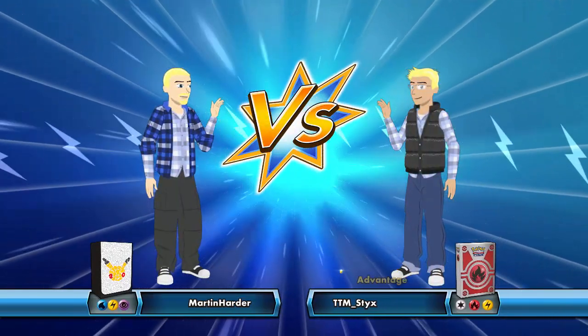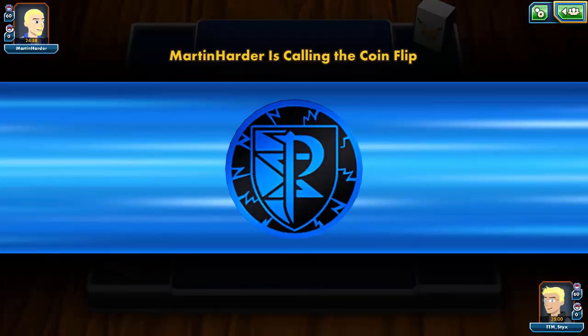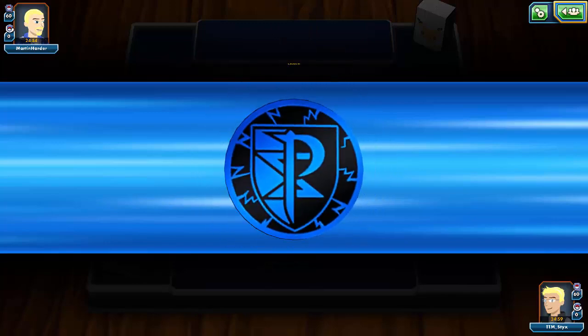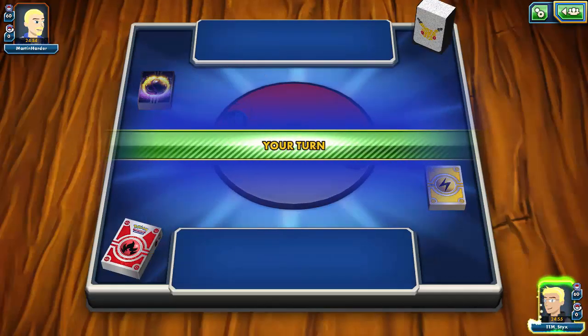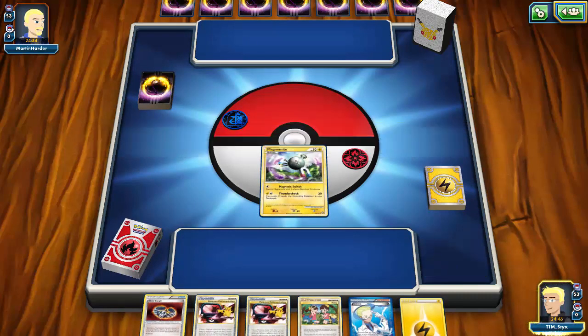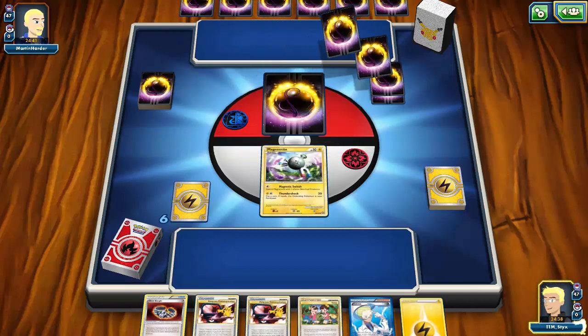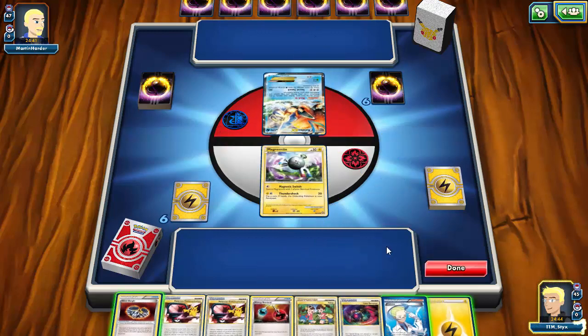Alright, we've found a match against Martin Harder, and we're up against a Plasma deck — this could get messy very quickly. This is a matchup where you don't really want to run Reshiram because it's an easy prize with a Frost Spear — they need four Deoxys, or three Deoxys and a Laser. We do win the coin flip, which is phenomenal. If we can get a turn two Magnezone and Emboar we're in a great position. We might get donked — we have a lone Magnemite and this is bad.